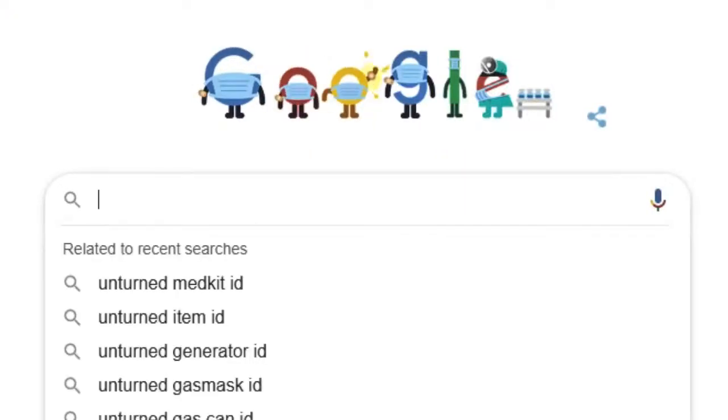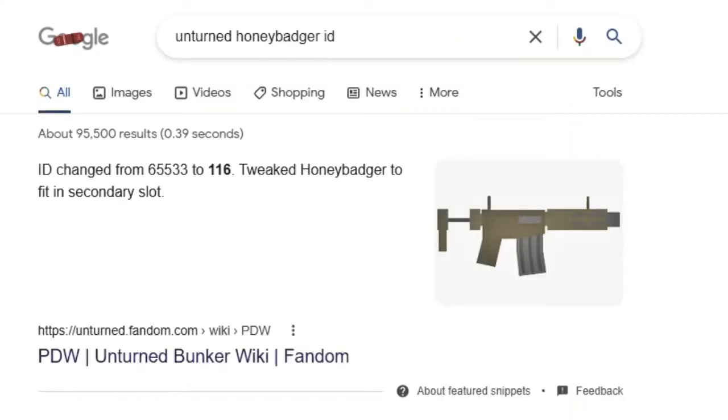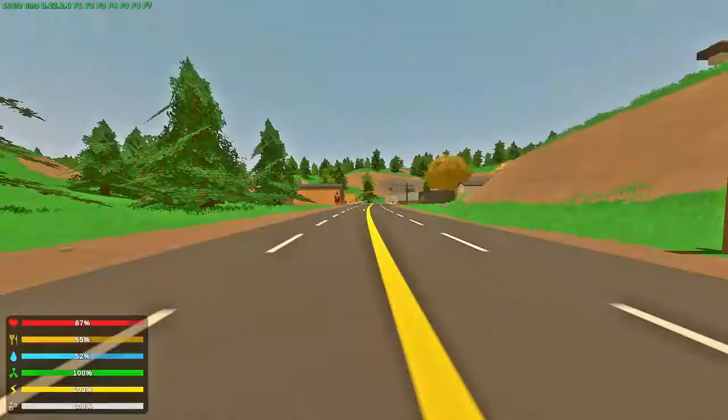In here, search 'unturned', then the name of the item you want, and at the end add the letters ID. Copy paste the ID numbers of the item you want — in my case it's 116 for the honey badger.